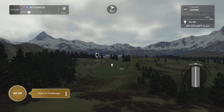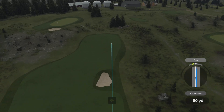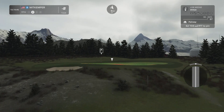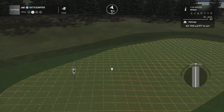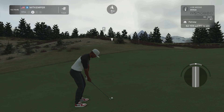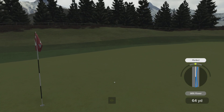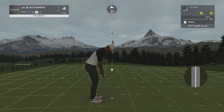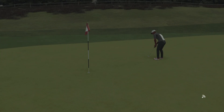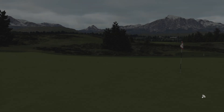Here we have a lovely par four hole. Second shot on the 11th. There we go — this could be a birdie if you want to drop this in the hole. That is fine work. Nine under is your score.